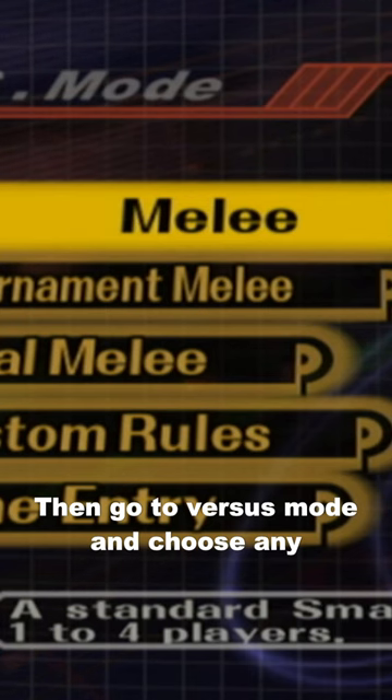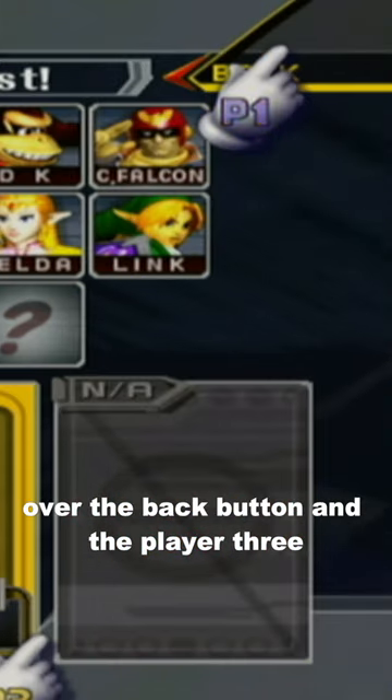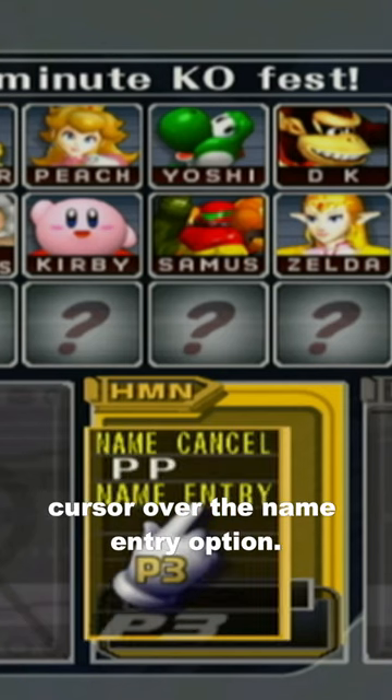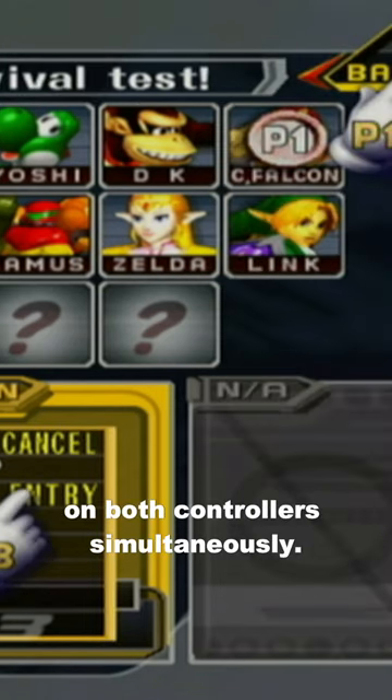Then go to Versus mode and choose any random character for Player 1. After this, place the Player 1 cursor over the Back button and the Player 3 cursor over the Name Entry option. You then have to press A on both controllers simultaneously.